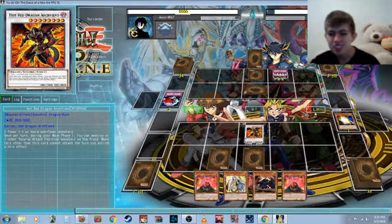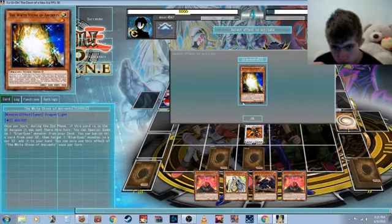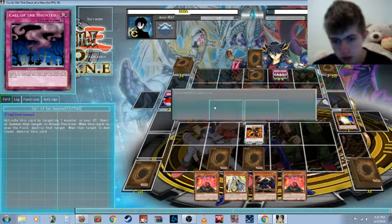Ding ding ding — that is on the animal's harm, so I will just go out. Congrats. I'm going to special summon a Blue-Eyes. There's Blue-Eyes White Dragon.